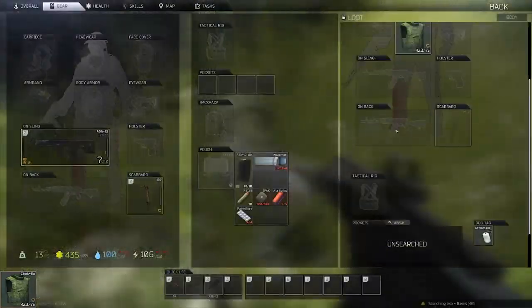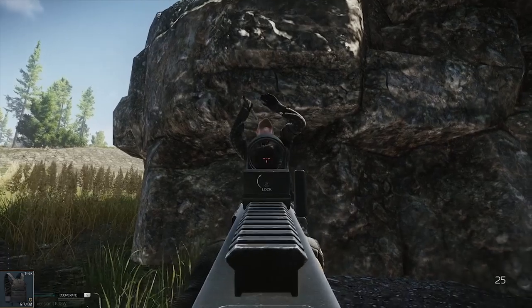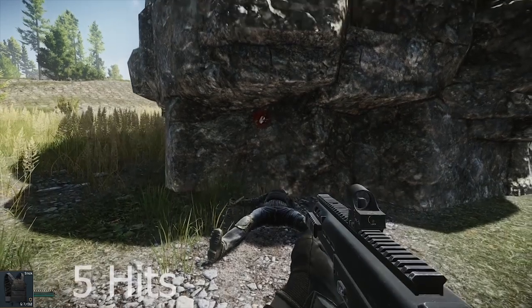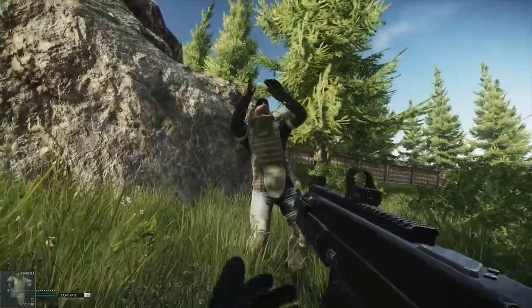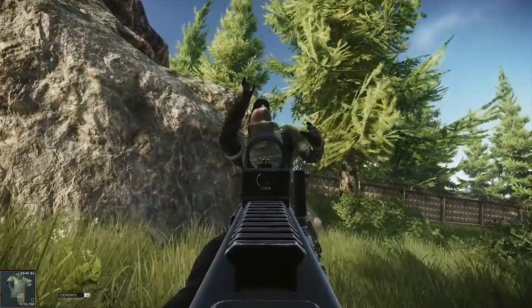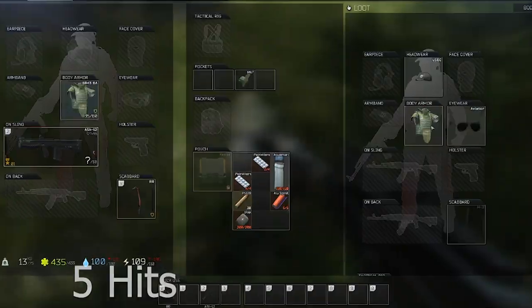On to level 6 — the Zuck lasted two hits. Let's put it up against the Slick, the new armor that just came out, level 6 with very high durability: five hits. This is pretty much the meta armor right now. The best in class gives you five hits, and then the Zabralo — the old school cool — also five hits.